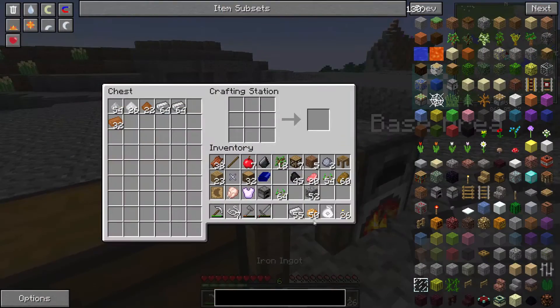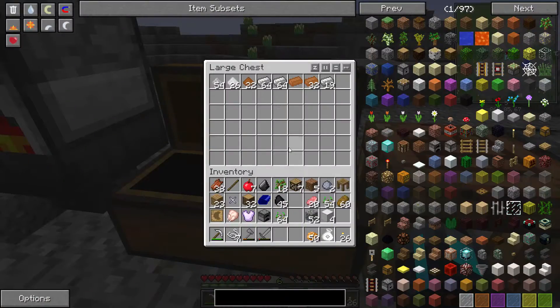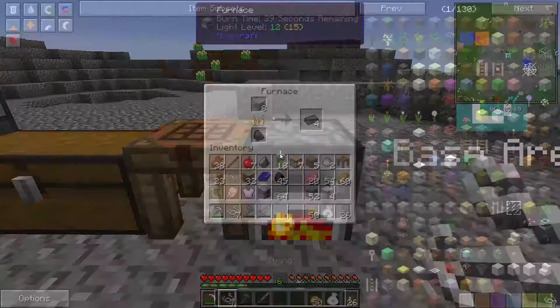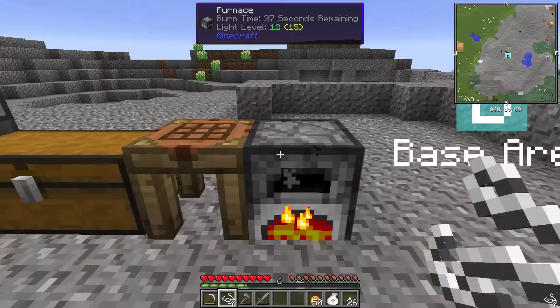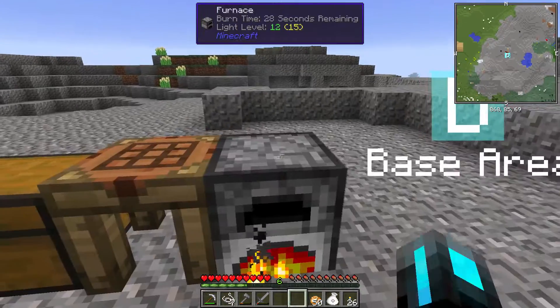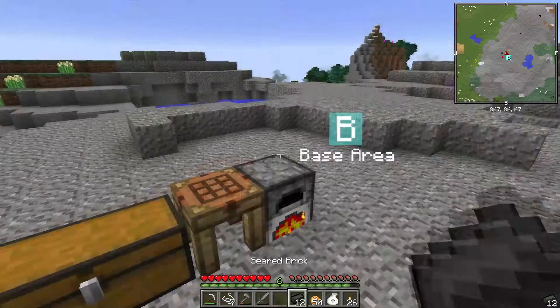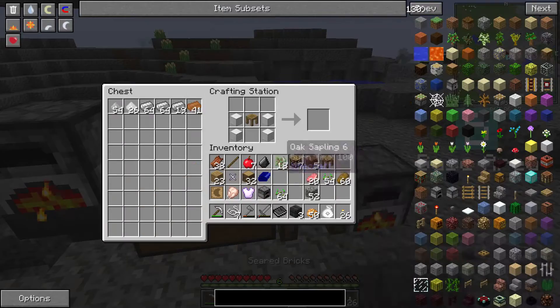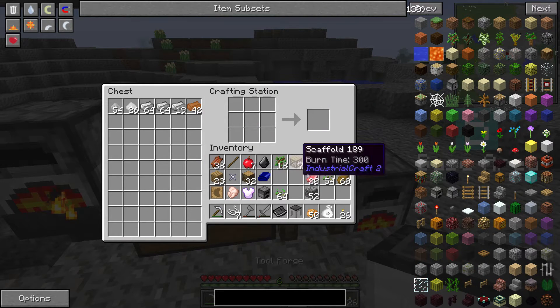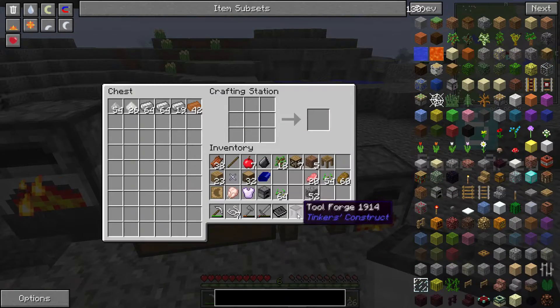The next thing we need is some blocks of metal — we can use iron, we just need four. So we can get that many, and then we get the tool station, put the blocks of iron around it, and then we wait for these seared bricks to be finished. And done. So then we get these bricks, we make three of them, and then we make the tool forge.